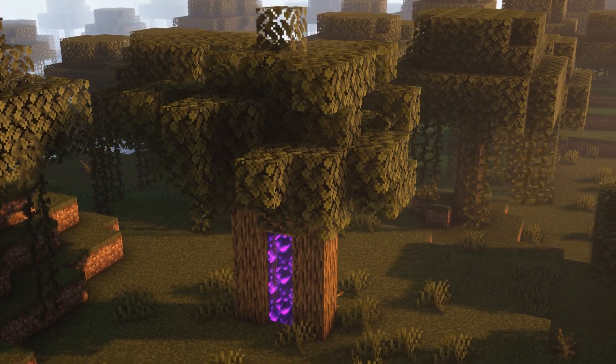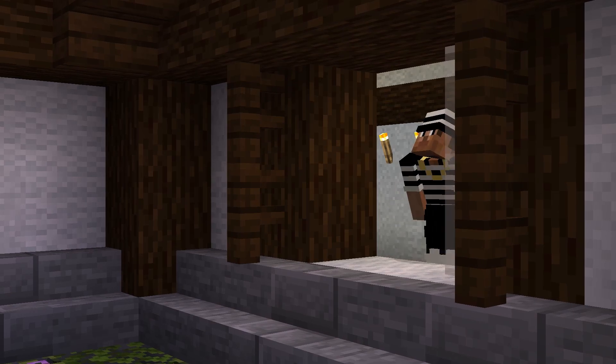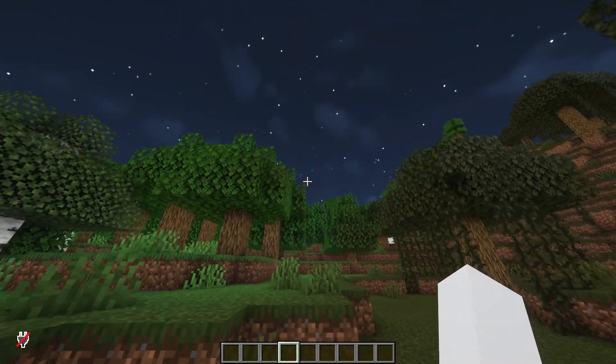Next up, we have the Morgami Time Tree. When I get caught being a criminal, I would use this tree to get away safely. Oh shoot, the police are after me. Okay, we should be back in the past.